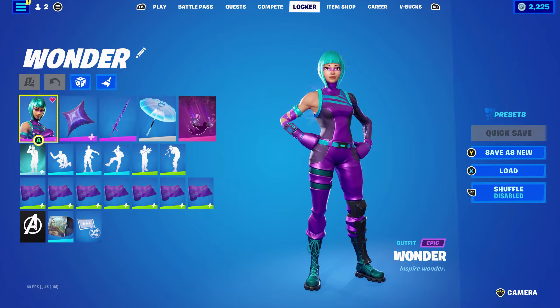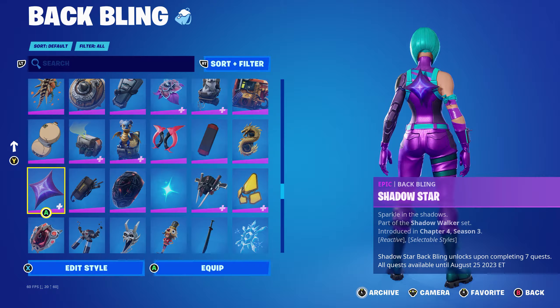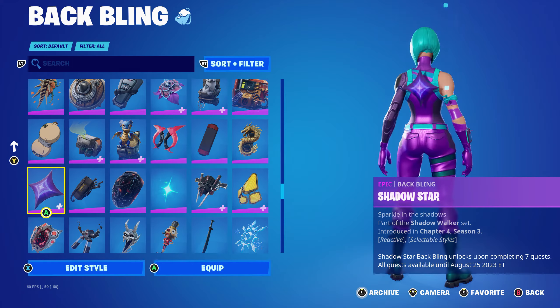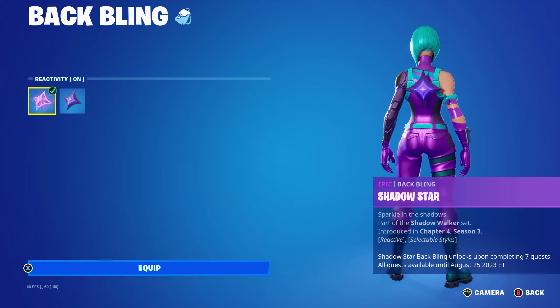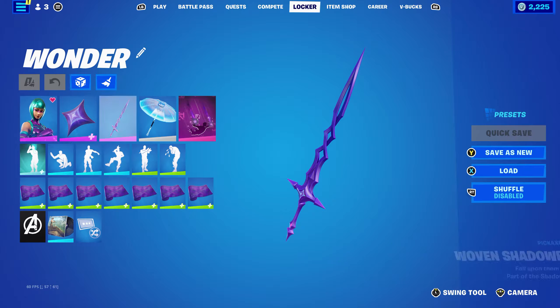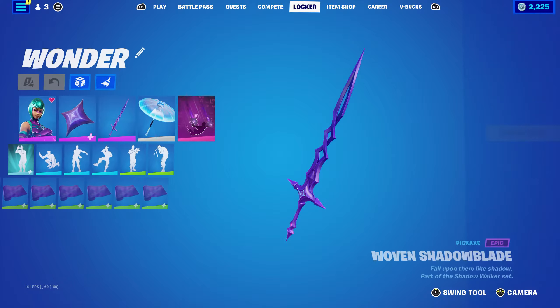For the first combo, I'm using the Shadow Star back bling, which is the back bling from the Vecora level quest pack last season, part of the Shadow Walking set. You got this for completing 7 quests before August 25th 2023. I have the reactivity on, which has a cool animation when it changes. The pickaxe is the Woven Shadow Blade, also part of the Shadow Walker set, which you got for completing 21 quests.